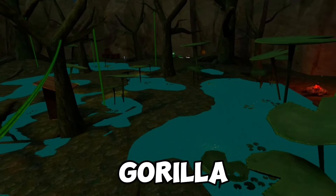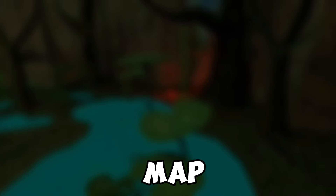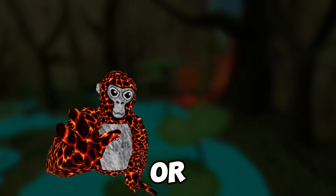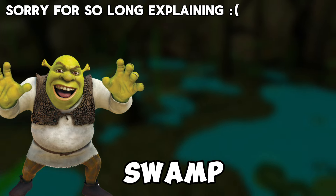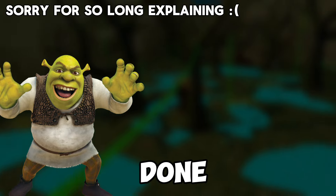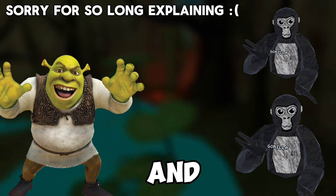We recently got a new map in Gorilla Tag and I also came up with a good mini-game for the map. I call the mini-game Shrek Infection. To play the game you're gonna need a lava monkey, or it's called Shrek for the mini-game. Basically the Shrek will go into the tunnel at the start of the swamp map and then count to 10 seconds or more, and when the Shrek is done counting it's gonna go out and try looking for the other monkeys and tag them.